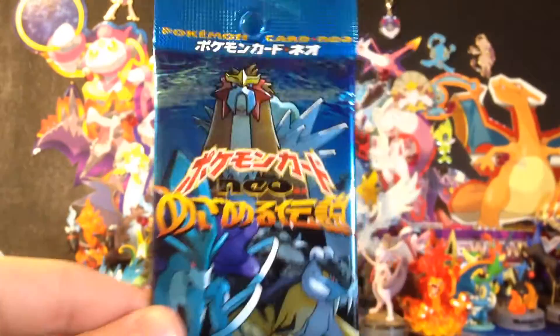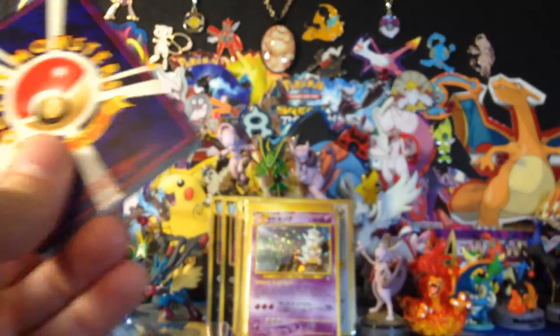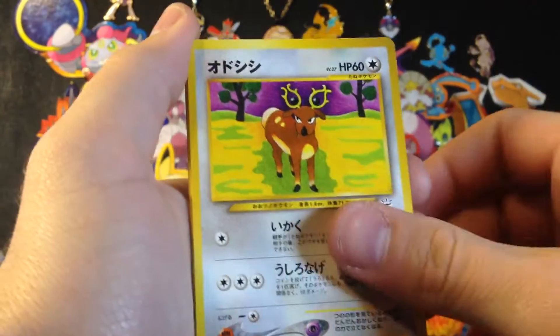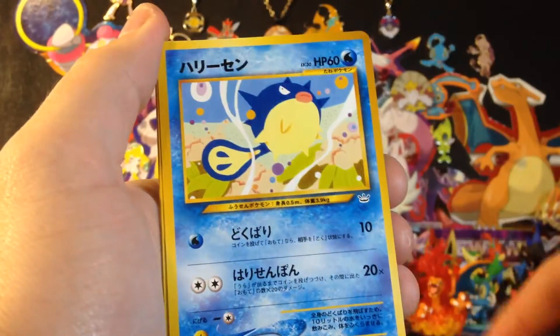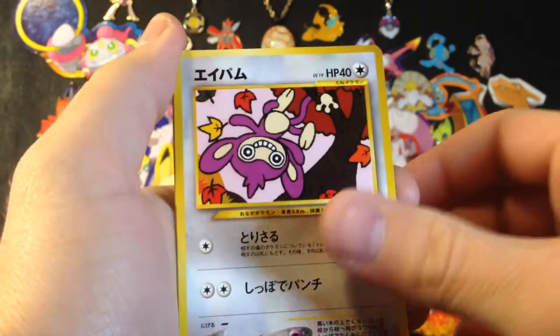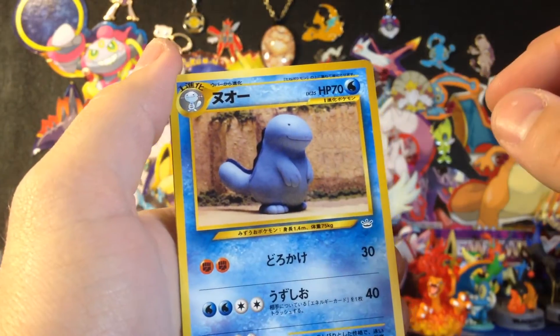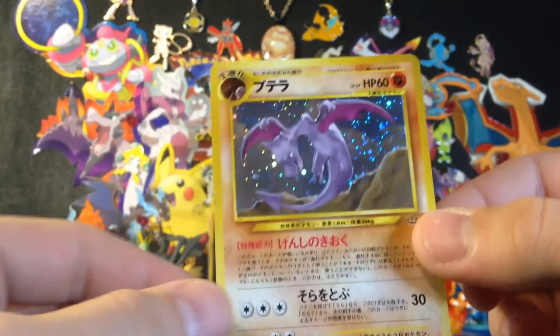Bring back the swirl, Pokémon. Alright, last pack — wish me luck guys. I don't have words right now. I'm having a hard time finding words because the possibility of what could be in here is just crazy. We got Golbat, Parasect, yes!, Stantler, Zubat, Paras, Wobbuffet, Aipom, Murkrow, Quagsire, and our last card — the last hollow rare — Aerodactyl hollow rare!